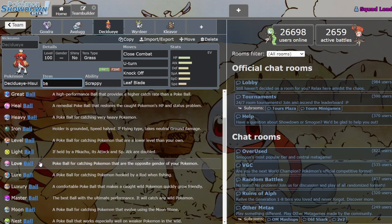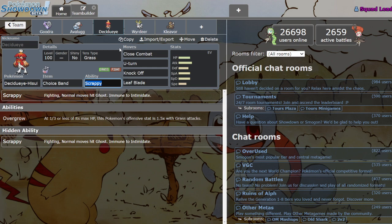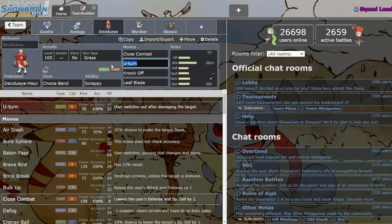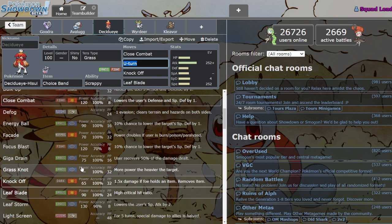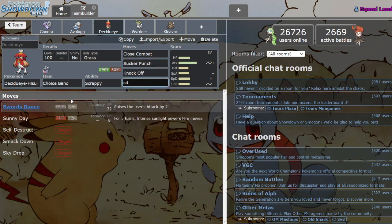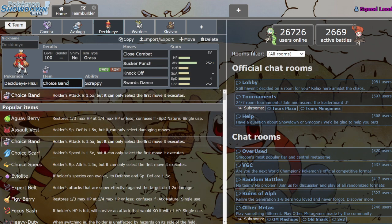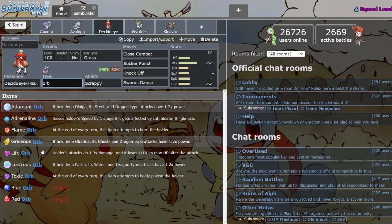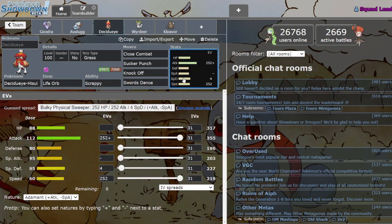I think with the regular Decidueye, you can run him offensively or defensively, but this guy I think is probably just going to go offensive — Grass/Fighting is not the best defensive typing. The Speed is what's really holding him back. Base 60 Speed is rough. Maybe in lower tiers he'll have some use case, but we'll see. I definitely think he has potential, but we're just going to have to wait and see how people use him. Jury's still out on Hisuian Decidueye.